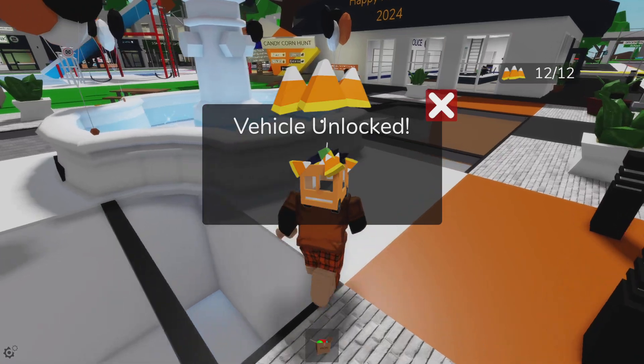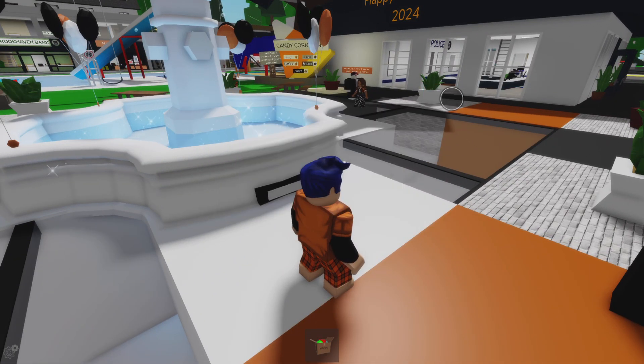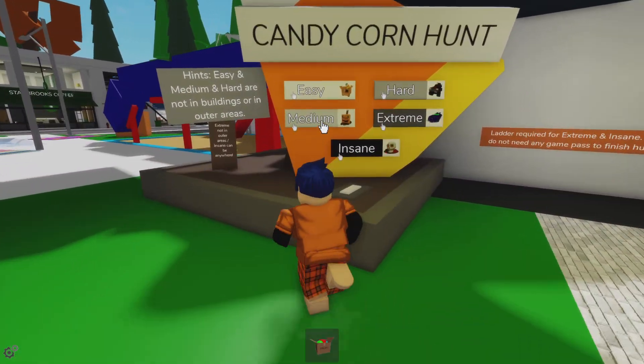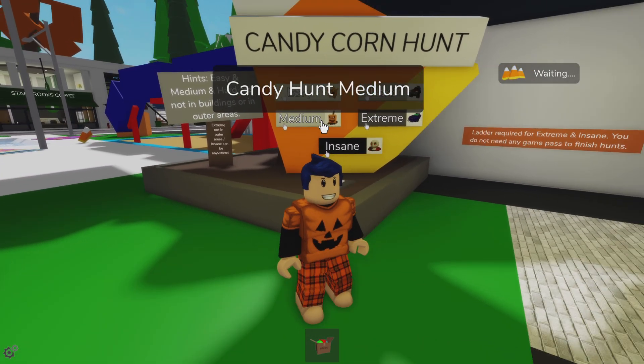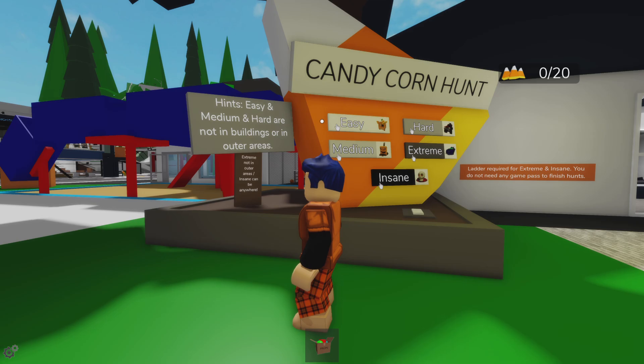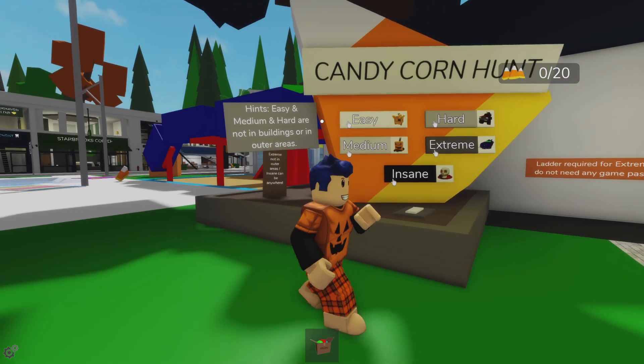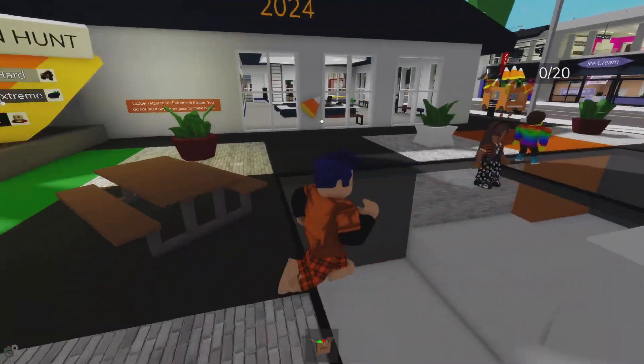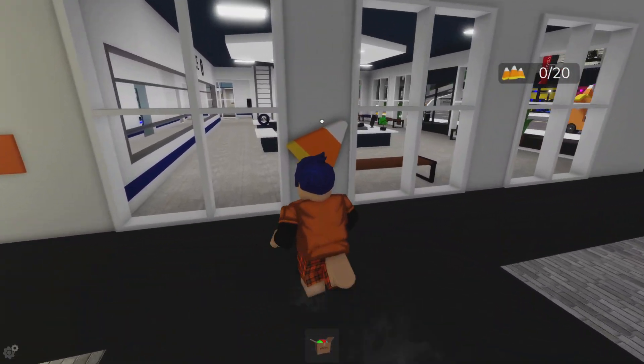We've unlocked the little pumpkin car — straightforward, I like that. Let's have a go at Medium. Medium and Hard are not in buildings or outer areas — Easy and Medium are outside. So they should be around here somewhere. There's one there, but this time I've got to find 20, and they're a little bit further out.